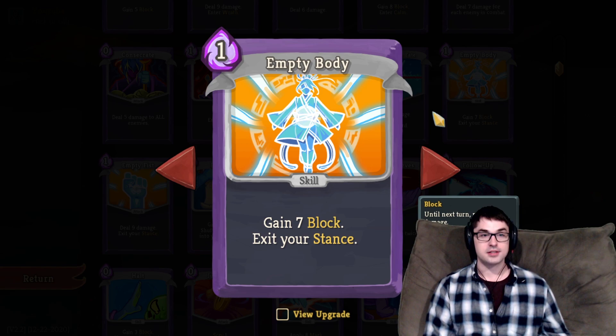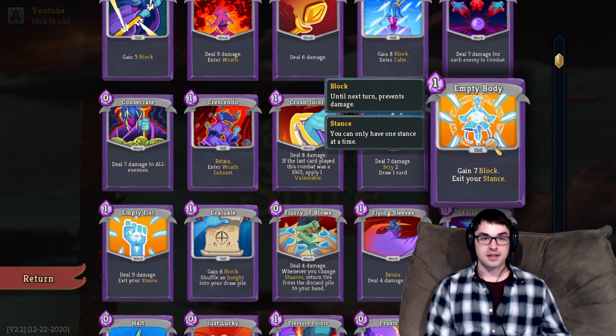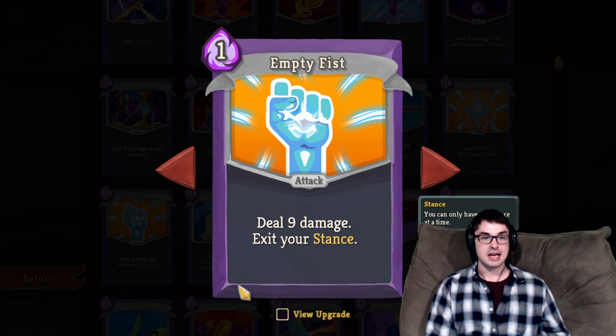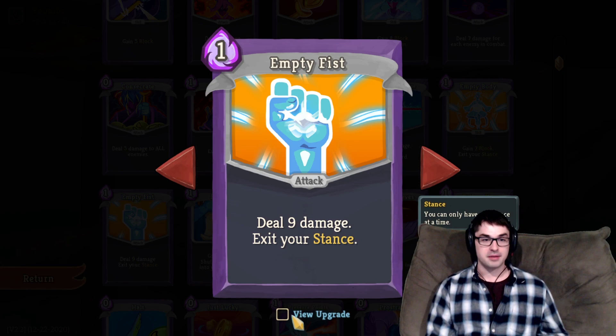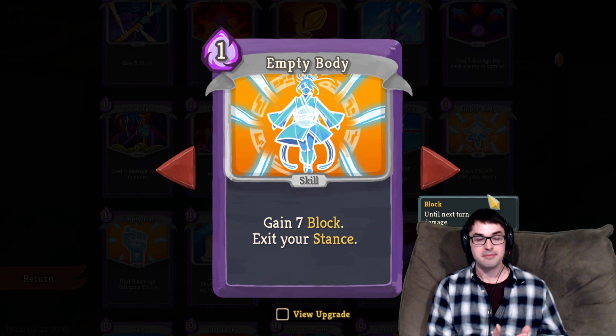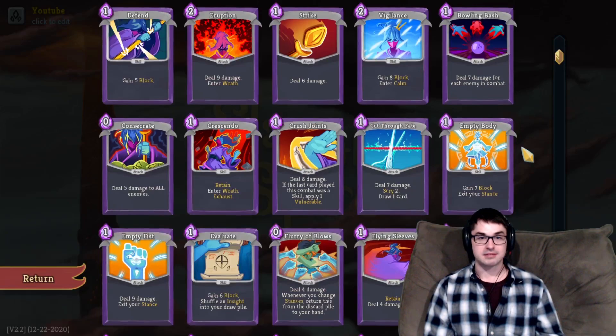Both Empty Body and Empty Fist are really good early pickups, giving you more control over what stance you're in. Empty Fist in particular comes packaged with a lot of damage. If you take it — and I highly recommend you do — definitely try to upgrade it, because that plus 5 is well above par for an attack upgrade, with most attacks getting plus 3 or 4. Empty Body is a bit more skippable since attacks are more important for the Watcher in the early game. It's all about setting up into Wrath Stance and then executing your opponents with that double damage. Blocking isn't quite as important — but definitely consider Empty Body if you're fighting the Guardian at the end of Act 1.